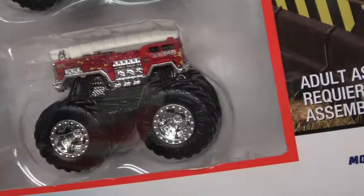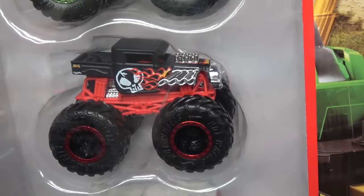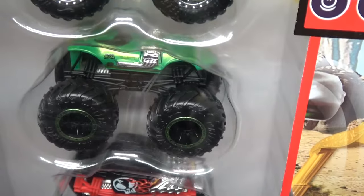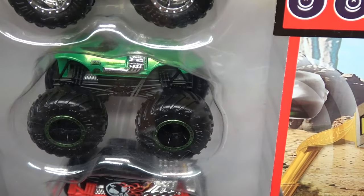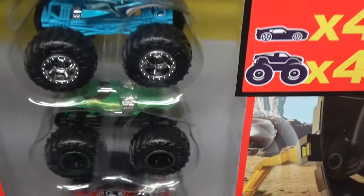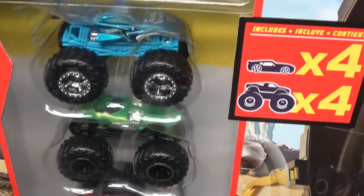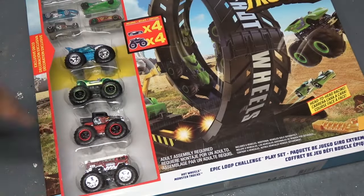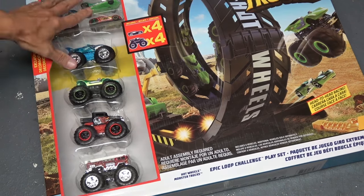Let's check this out down here. First of all, we got the five alarm right there. We got bone shaker. I got to kind of angle the box here, I'm sorry. We do get this green twin mill right there. I can't really even show this — I have to angle the box too much. I can't really show the cars.